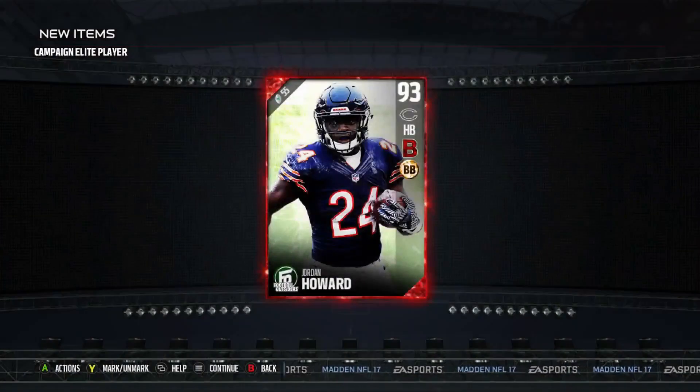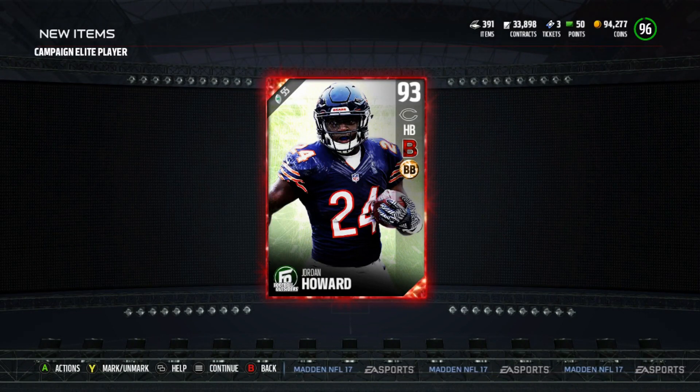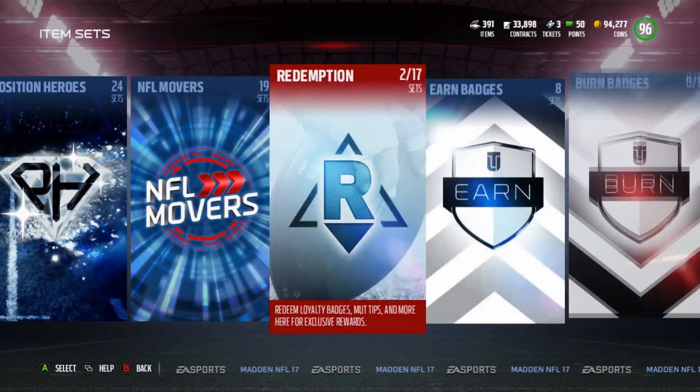Who am I going to get? I end up pulling Jordan Howard. Now with this in mind, these players will go down in price, so obviously the sooner you can get this done the better. Let's go ahead and take a look on MuttHead to see what these players look like and see how many coins you could get back from this set.